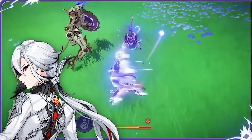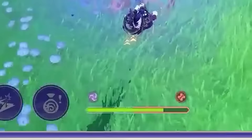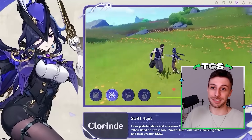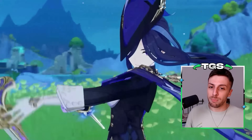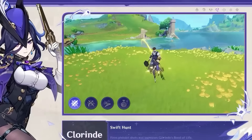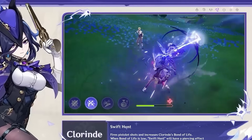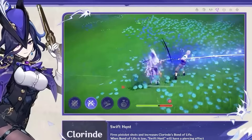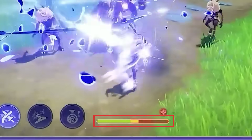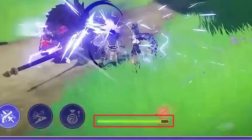Her kit kind of follows the route Arlecchino has traced before her, because it focuses a lot on bond of life. miHoYo had a late stage enlightenment with this mechanic in Fontaine, I guess. She would probably be one of the funniest and most dynamic characters to play in the game. It all starts from her elemental skill — she is normally a sword character but when she uses her skill she picks up her pistol instead. This pistol will be the main source of her normal attacks, and these normal attacks, other than dealing damage, will also build 35% bond of life each.